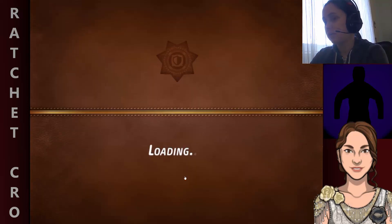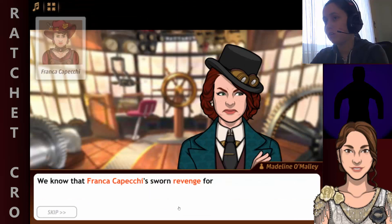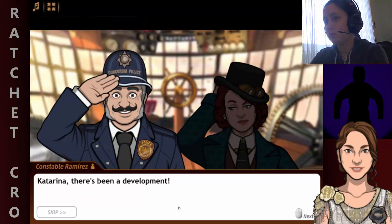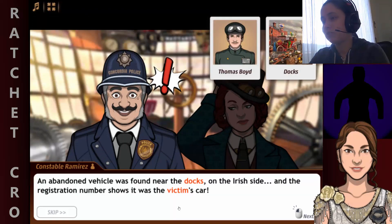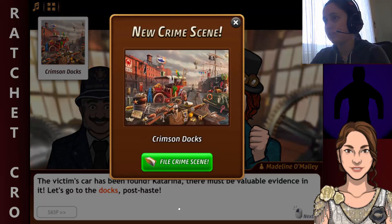Let's unlock Chapter 2. Ramirez found the victim's car — the container has been underdeveloped and a padded vehicle was found near the Docks on the Irish site. The registration number shows it was the victim's car. With this car found, the container must be valuable evidence in it. Let's go to the Docks.